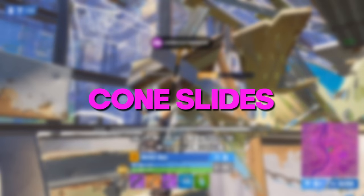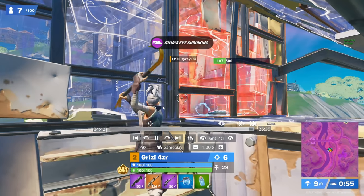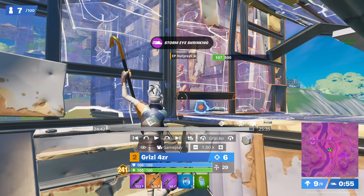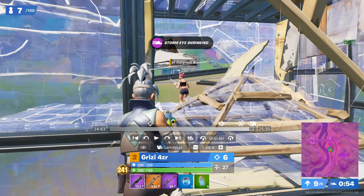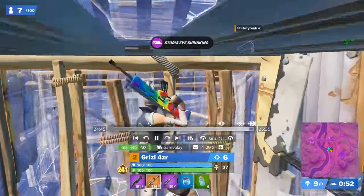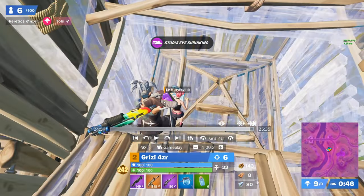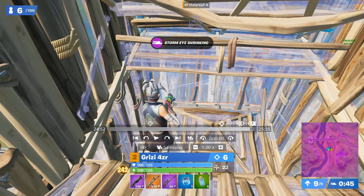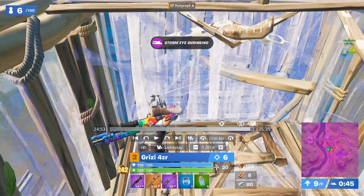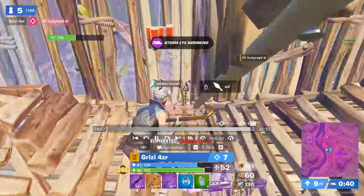One really underrated thing when going for a refresh end game is sliding a cone into somebody's box rather than going for the wall replace straight away. A lot of players, as soon as they hear their wall getting broken, will backwards ramp and rebox. If you get the cone in there quickly enough like Forzier does here, you can often get free damage and maybe even a kill as they rebox. He immediately chases, making sure he's following through all the old builds, commits in, remembers the floor from earlier, and goes for the cone slide rather than the wall play straight away. This makes it really uncomfortable for the other player, forces them to panic and come out, and Forzier clicks into the box and gets the refresh - a really good tactic that works during most games and in trios as well.